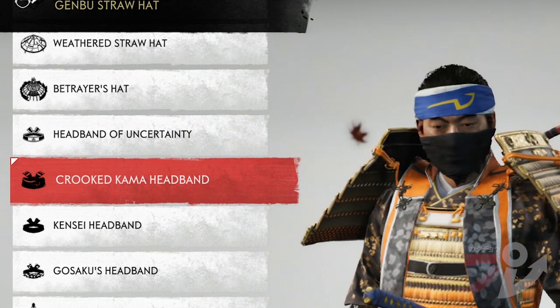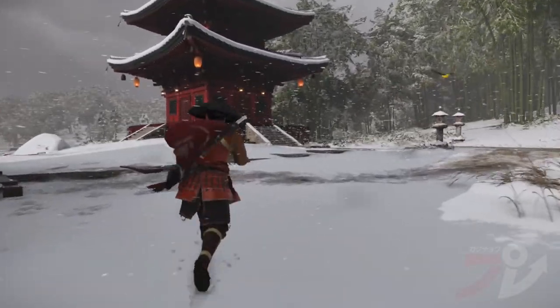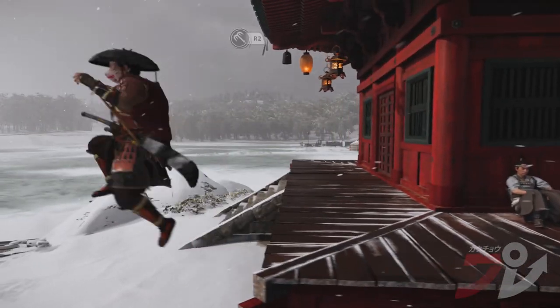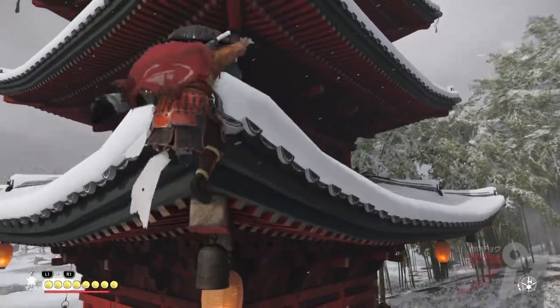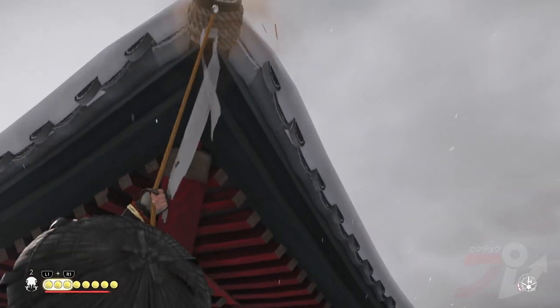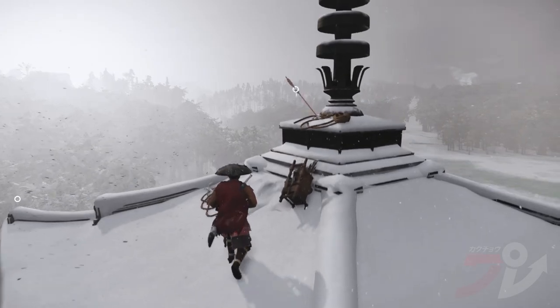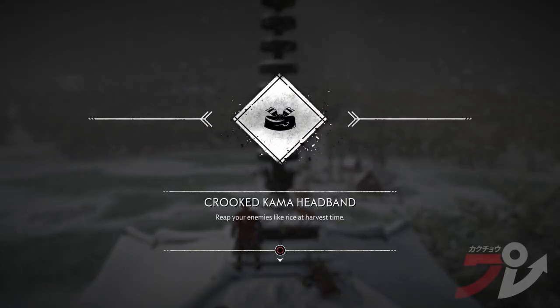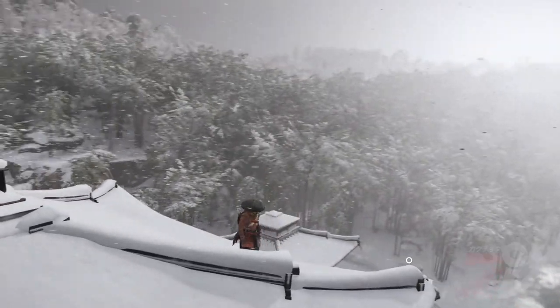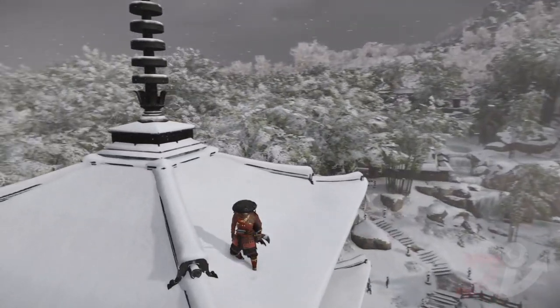To get the second item, the Crooked Kama Headband, just climb up this tall-as-heck building at the Jogaku Temple using your grappling hook. Once you're at the top, take your prize and savor the view while you're at it. I really like the fact that the weather changes immediately when you're at the top and the camera pans out. Nice touch.